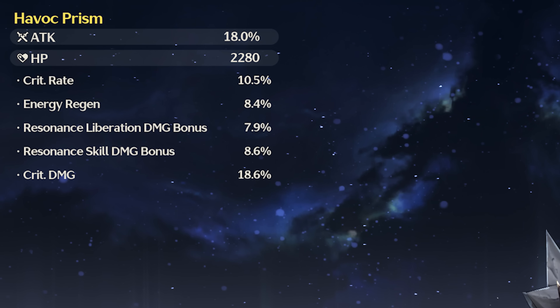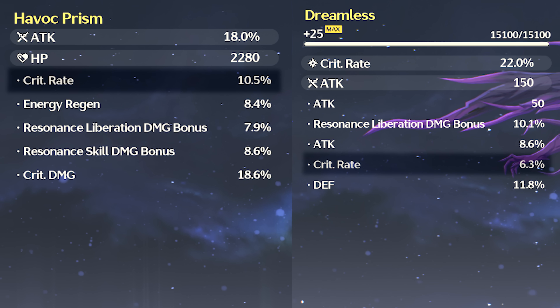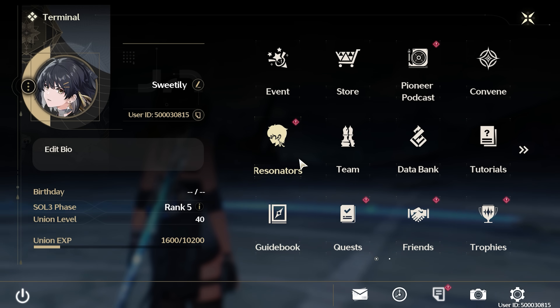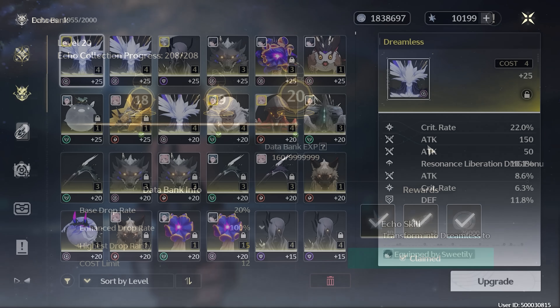It turns out the probability of rolling the highest vs lowest substat on your echoes in Wuthering Waves is not the same. Hello everyone, this is Sweetily. I tallied up thousands of echo substat rolls and I wanted to share my findings.